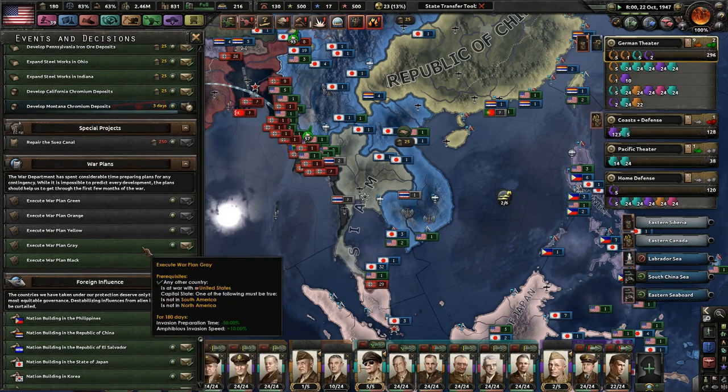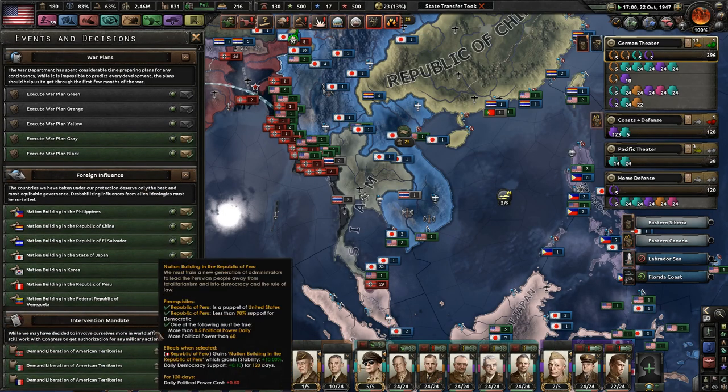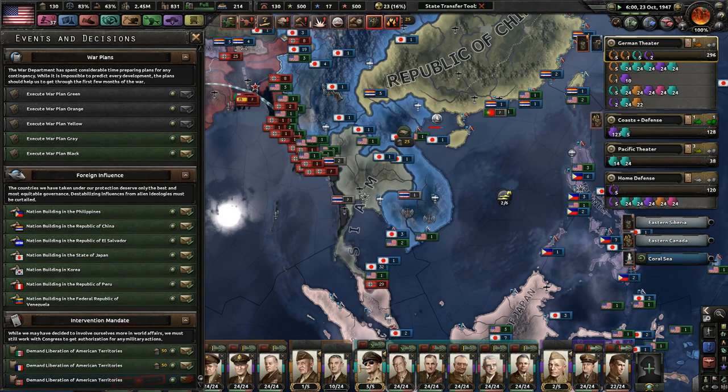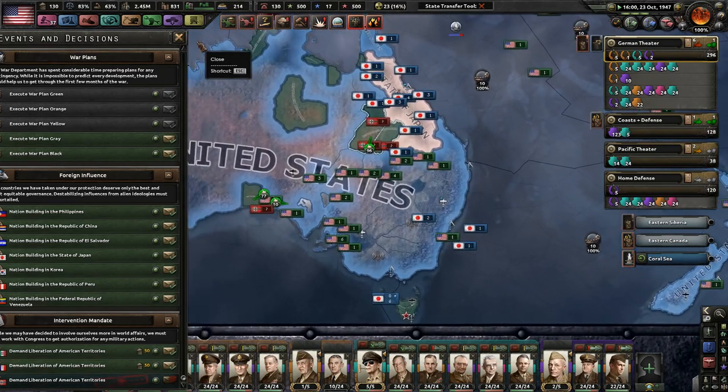Prepare the Suez Canal. We're playing gray-black nation building, demand American — what happens if I click this? Oh well, they refuse. Whatever. I was looking around for something — I can't remember exactly what I'm looking for right now.